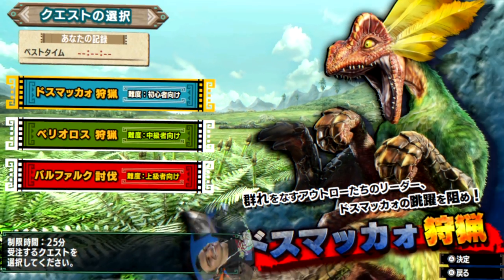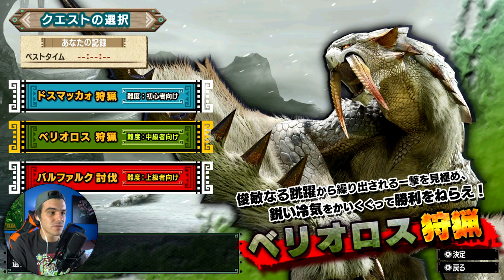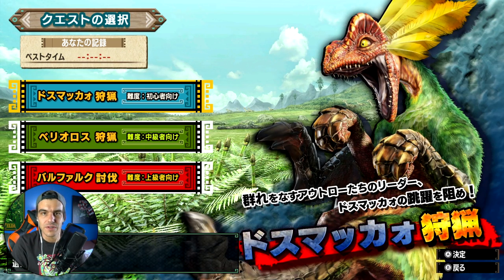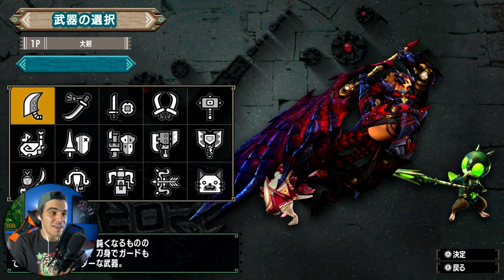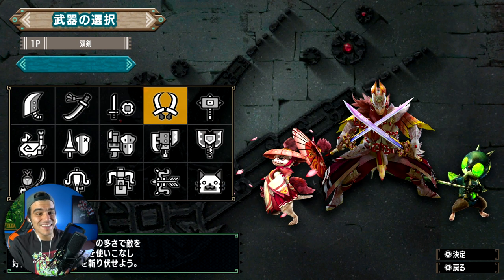What's going on everyone, thanks for clicking on the video. Today we're going to be checking out Monster Hunter Double Cross for the Nintendo Switch. We have three different difficulties available: easy, medium, and hard. I'm going to jump into easy difficulty because I'm kind of a Monster Hunter noob, and everything's in Japanese.